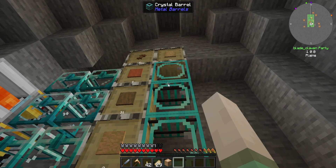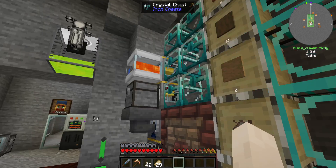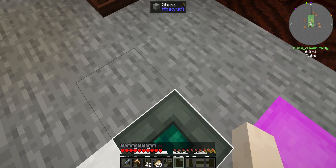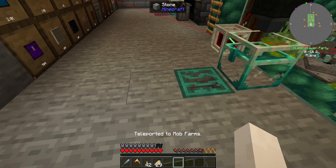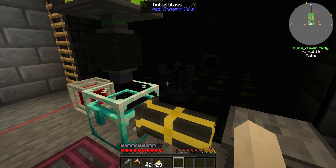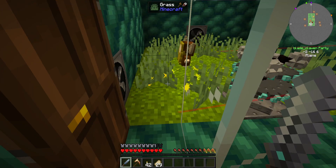I think I have other wither spawners I could put in there as well. I've also got blaze and that too, so I could set those up. I also set up a way to go down to the mob farm - I had it over here but couldn't figure out why it wasn't working. I remembered the teleporter thing that blocks endermen also blocks the anchor points, so I had to move it.